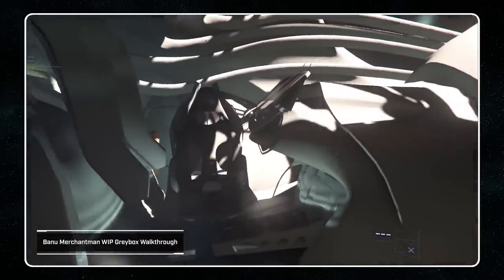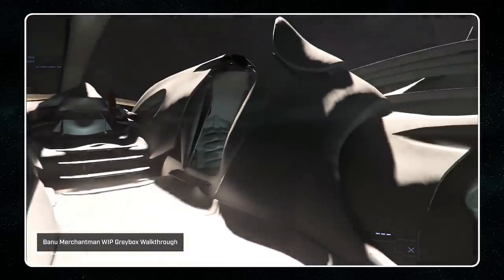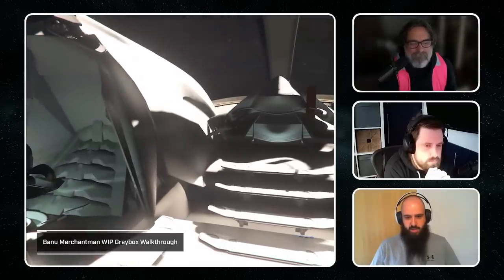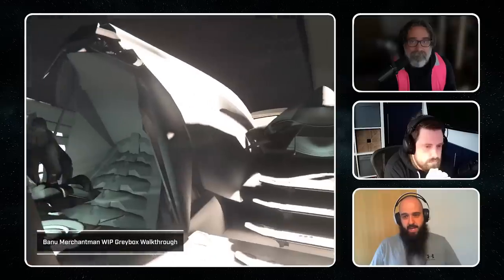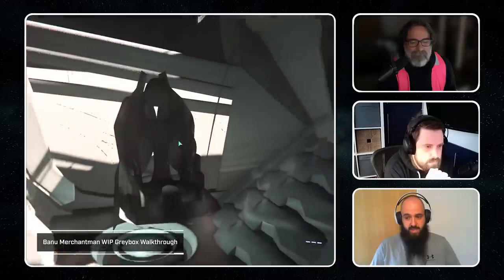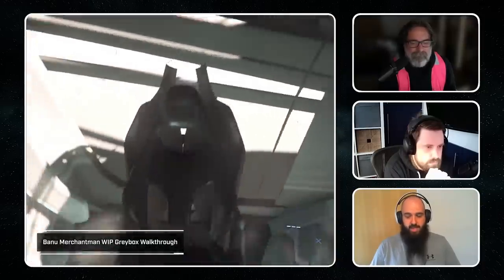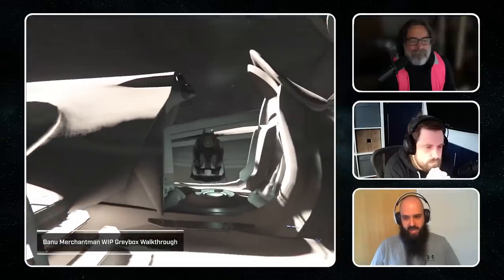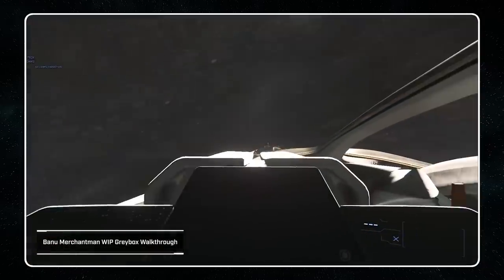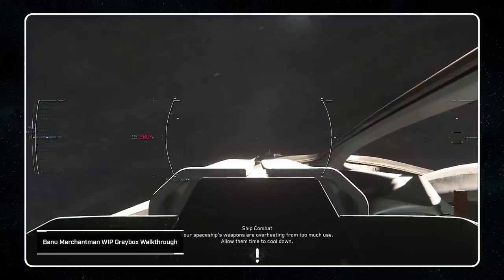We've obviously got the four control seats. Do you want to talk through the different functionality stations? So, as ever, the Banu don't have captains — they're a very family communal sort of unit, so it didn't make sense to have a primary captain's station. Everything is relatively even. We have the pilot seat in control, and with a ship of this scale it's very difficult to get a good view from the pilot seat. So a lot of the animations need to be very alien — using Xi'an tech that lifts things up through gravity — so the pilot gets a fantastic view out the front to see where they're actually going.